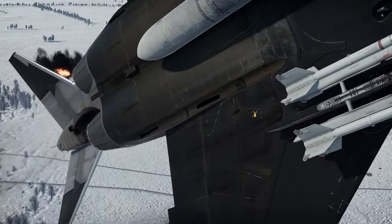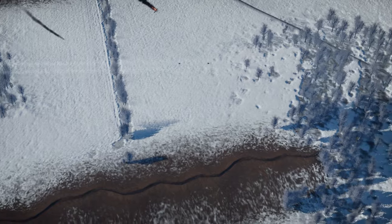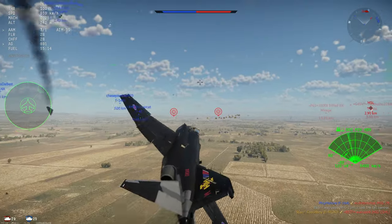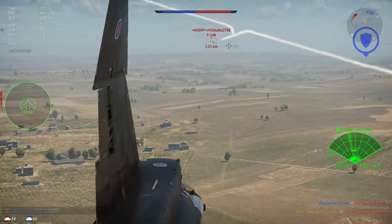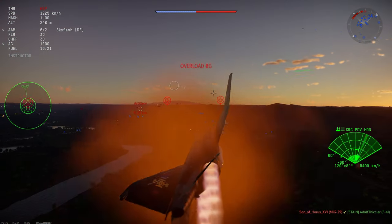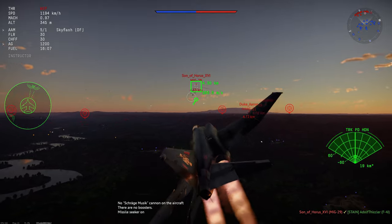While the F4J UK has access to the excellent Sky Flash radar-guided missile — something the standard F4J lacks — the UK variant does not have the helmet-mounted sights of the standard Phantom J. Because of this, the UK variant can almost be seen as prioritizing mid-range combat with the Sky Flashes, which are also good at close range, while the standard F4J is better at close range due to its superior helmet-mounted sights.